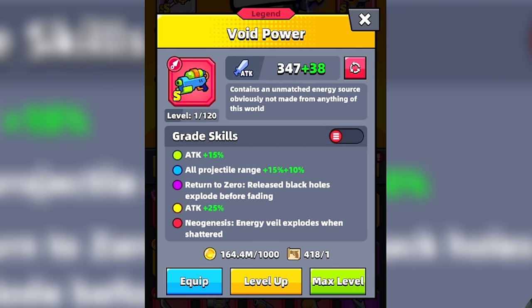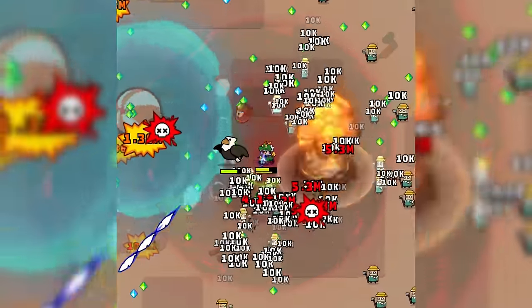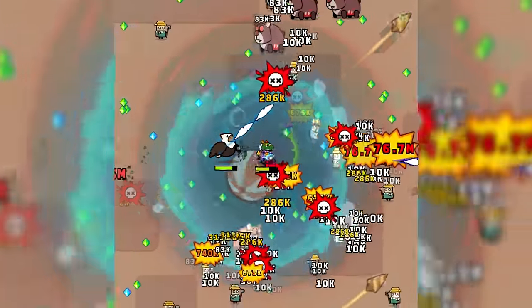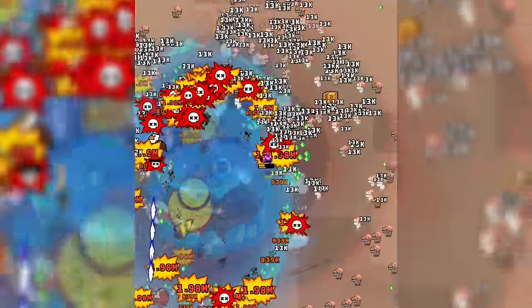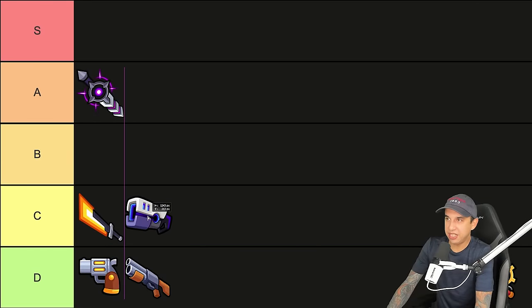Next, we have Void Power. The Void Power weapon is kind of like a cheat code in Survivor.io — it might be the best weapon to use in stages if you don't have trouble defeating bosses. What you get is a black hole, and once you evolve it, you can get shields that protect you against taking damage. If you stand inside the shields, you can essentially avoid taking damage. However, it's not that great against bosses, so I'm going to stick it in the C tier.